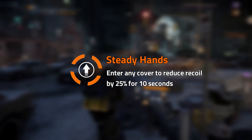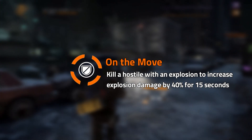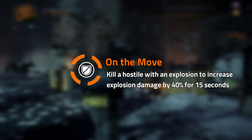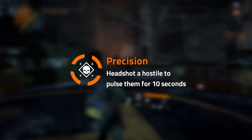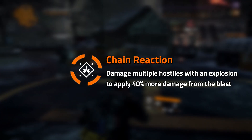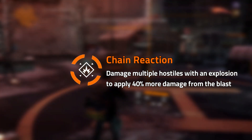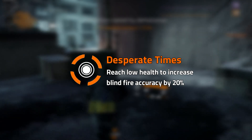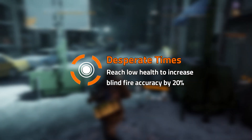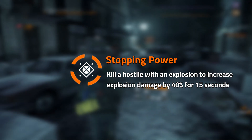Finally we have the security wing. Steady Hands: enter any cover to reduce recoil by 25% for 10 seconds. On the Move: kill a hostile while moving to reduce incoming damage by 30% for 10 seconds. Precision allows you to headshot a hostile to pulse them for 10 seconds. And with Chain Reaction you can damage multiple hostiles with an explosion to apply 40% more damage from the blast. Again a good one for dealing with multiple enemies. Desperate Times activates when you reach low health and increases blind fire accuracy by 20%. Stopping Power: suppress a hostile to increase headshot damage by 25% for 10 seconds.